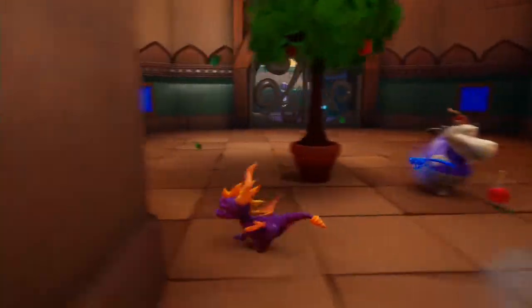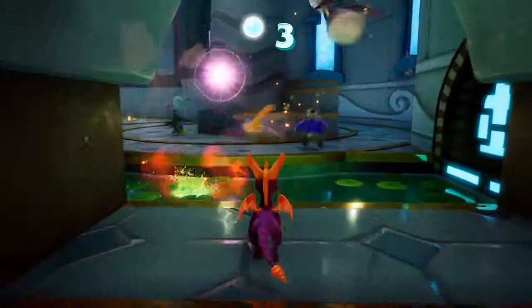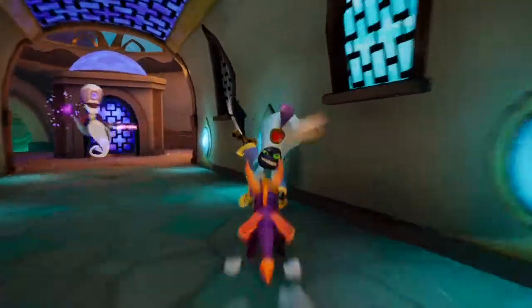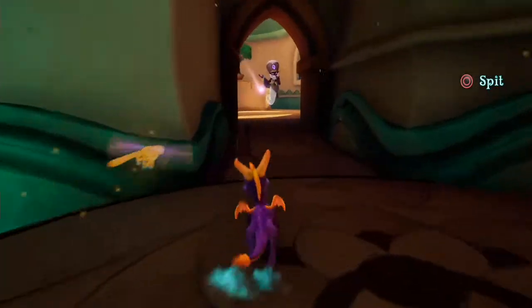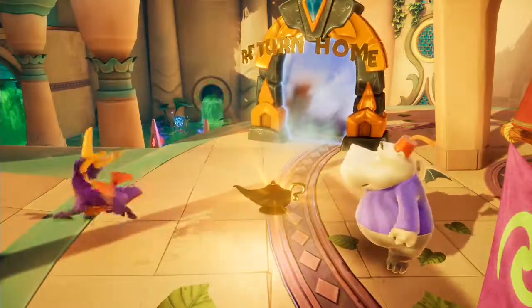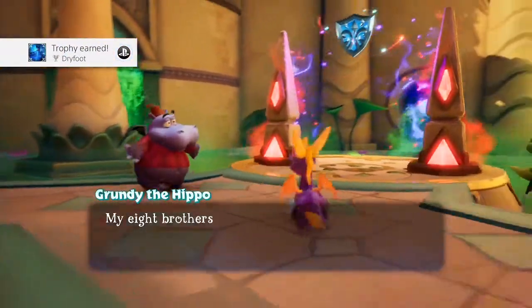Dryfoot. Don't touch the hazardous water in Shady Oasis — it's a bit like Skelos Badlands with lava. Do not touch any of the green water around the level. When you come across a pit, make sure you jump or glide over it. Make it to the end of the level without falling into any of these pits, then talk to the hippo at the end and you get the trophy.